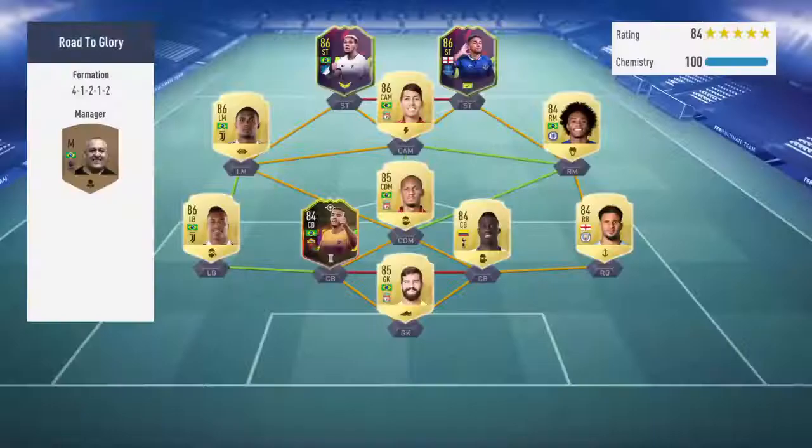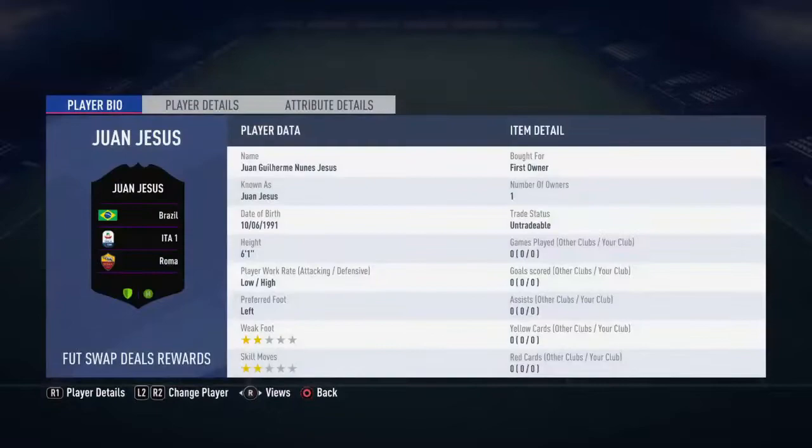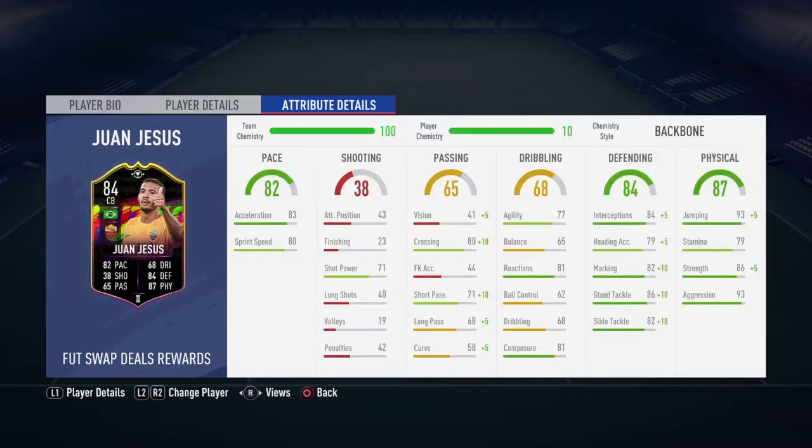Looking at his stats, his height is 6 foot 1, really good. Low attacking, high defending and left footed, so make sure you're using that left foot to pass the ball. Physical, defending and pace are your standout stats, obviously strength is really good, and he positions really well. I used the backbone chemistry style just to give a boost to his passing, defending and physical — not that he really needs it, but I thought it was probably the best chemistry style.